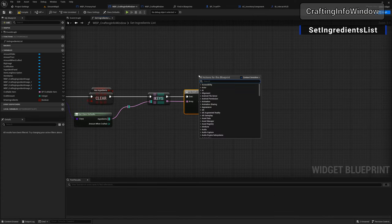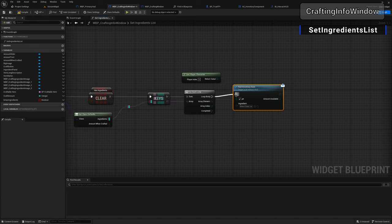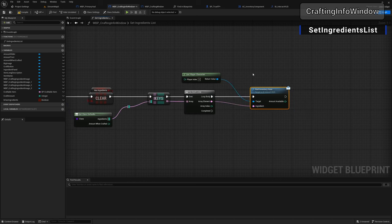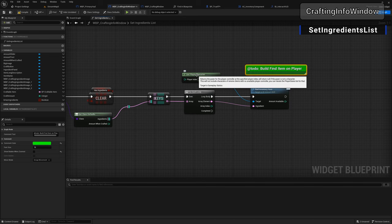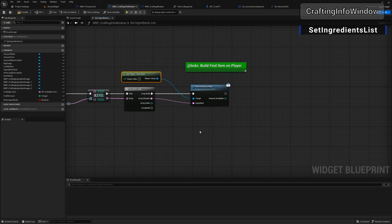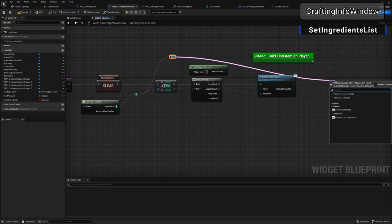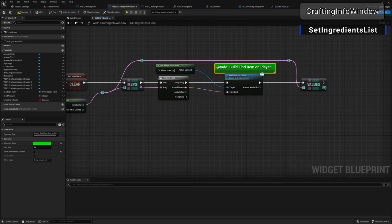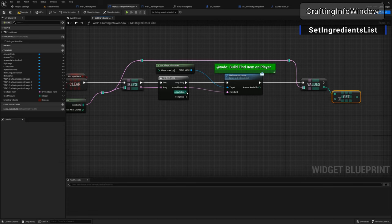Add a to-do comment in green: 'build find item on player' — we'll come back to that. Now drag off the reroute and add another reroute to get the values. Pull off and get a copy from array index — the key index and value index will always stay in sync. This gets us the value, which is the required amount for this ingredient.